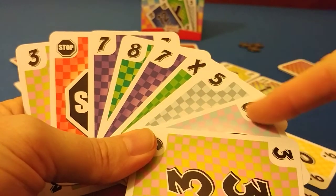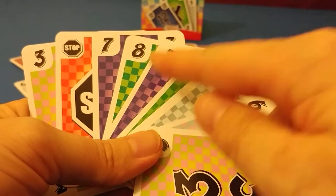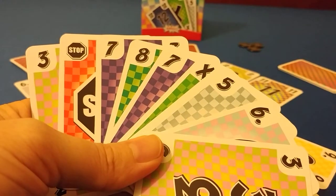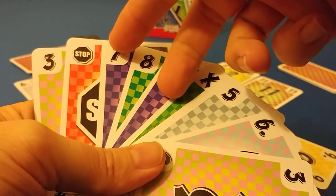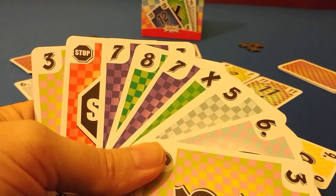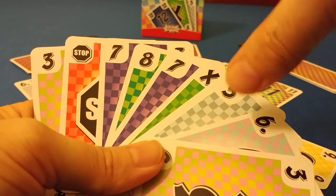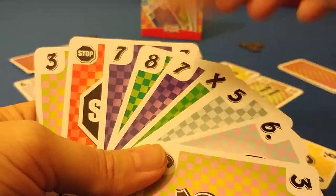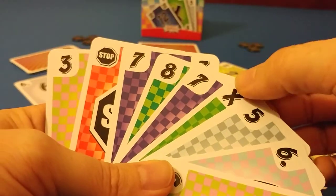He has a three-card straight here, or a two-card straight there. He could play his eight, giving him a pair of sevens or trips in sevens. If he plays the pair of sevens, then he has a small straight remaining. He's going to try to void out to have a pair at the end, so he plays the eight to the center.